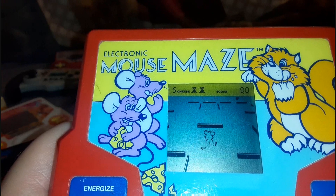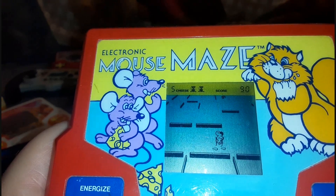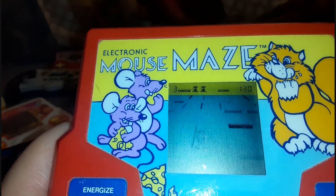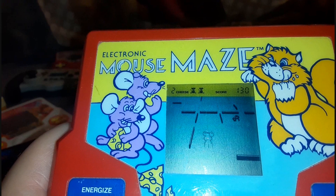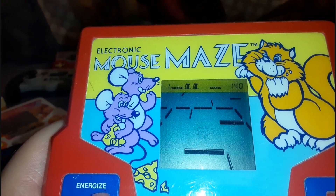Given this technology's limited capabilities, sometimes the pieces of cheese double as the cat's body. LCD games don't really have graphics — what they have is a template — so sometimes the templates light up and each sprite can be interchangeable as something else. The cheese graphic right there is a piece of cheese, and right here it's the cat.